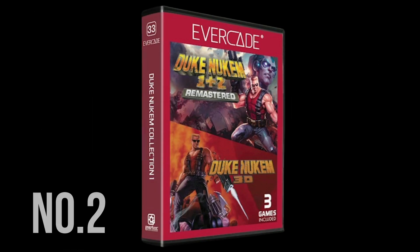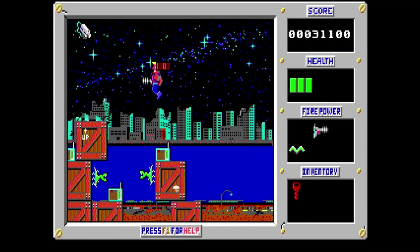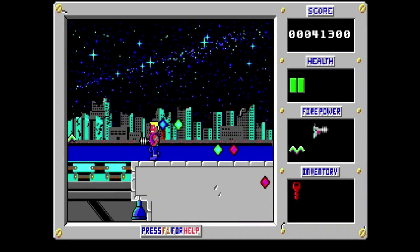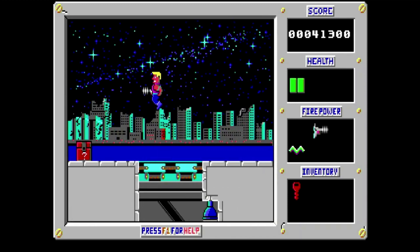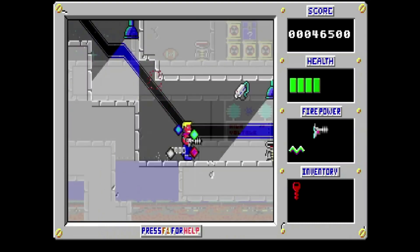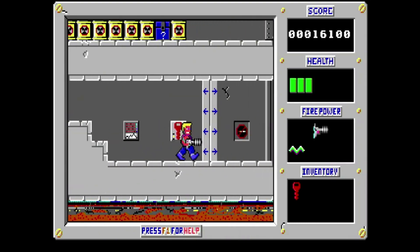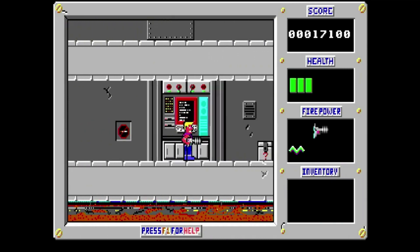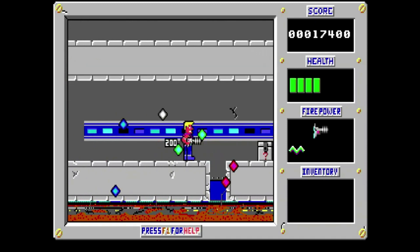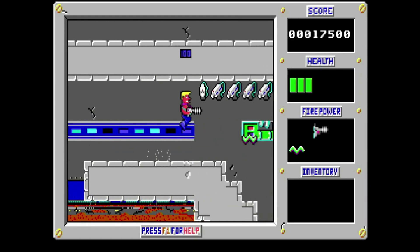Pick number two is Duke Nukem 1 and 2 Remastered and Duke Nukem 3D. Just a little disclaimer here — the artwork is not final on the cart that was shown, and the gameplay will probably vary when we get the Evercade version. Obviously there will be smoother graphics since it's a remastered version. This is the DOS version that we're currently playing, and at this time it's not totally clear which 3D version we're going to get of Duke Nukem 3D — it could be the PlayStation version, it might not be. I think it's most likely going to be the PlayStation version. But anyway, enjoy the footage.